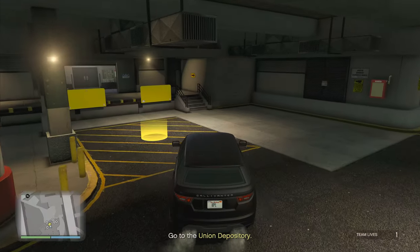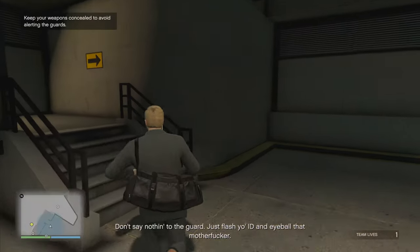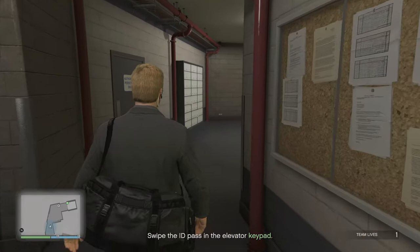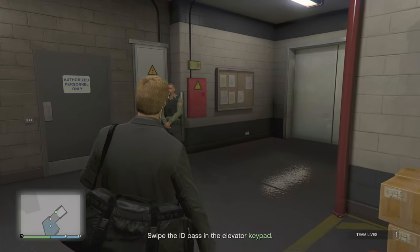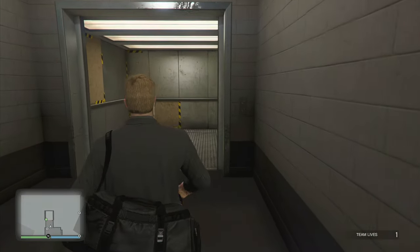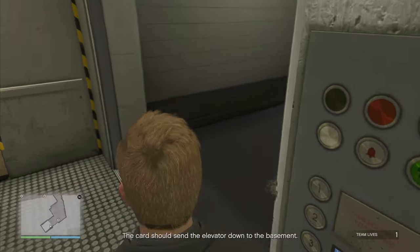This first section is very simple - just follow all the onscreen instructions and you'll be fine. Don't say anything to the guard, just flash your ID and eyeball him. Once you're through, swipe your pass inside the elevator and it'll take you right down. Sounds like we're through - the car should send the elevator down to the basement. Next stop: the vault.